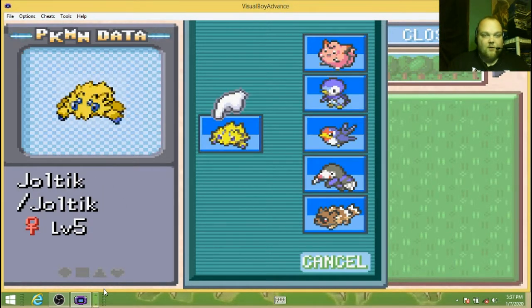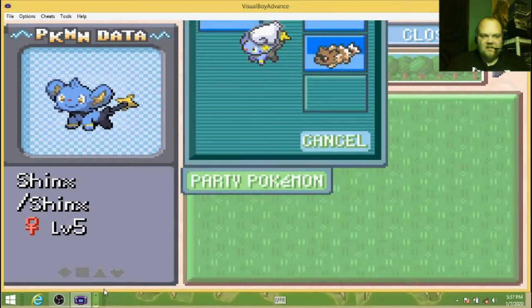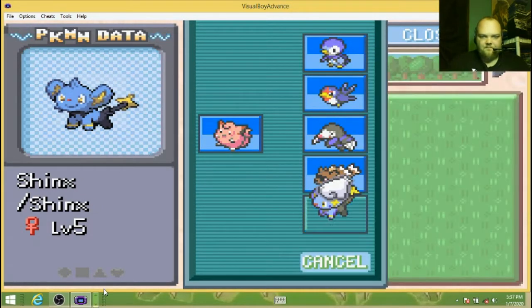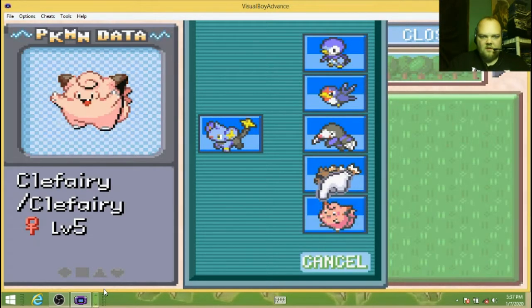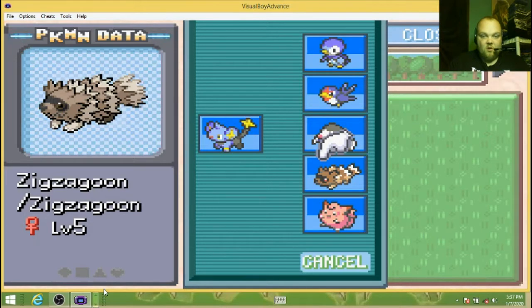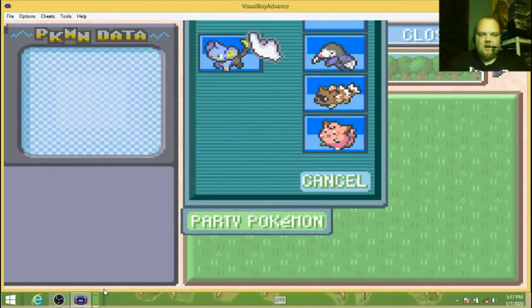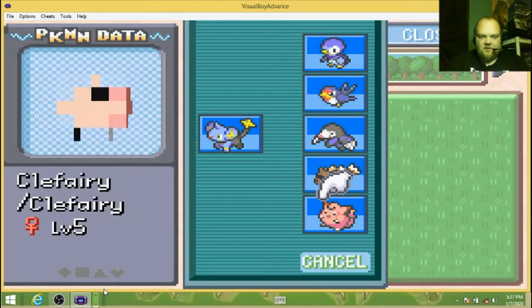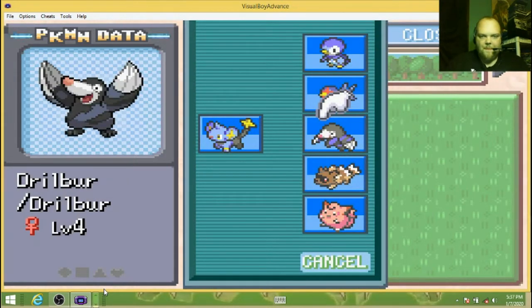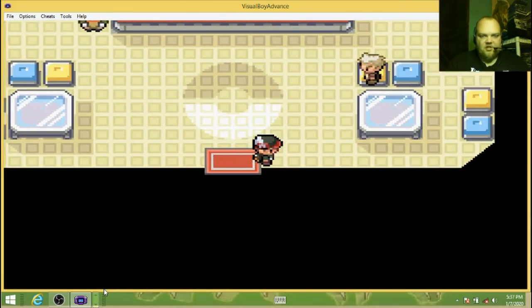You're gonna take forever to evolve, but I really need a decent electric type. Electric, water, normal, ground, normal, flying, ground, normal, fairy — six different types. But I don't have anything that can actually counter the first gym.